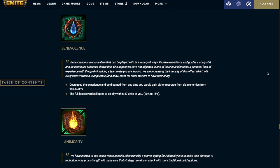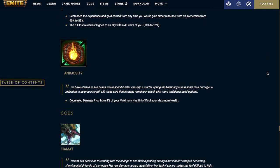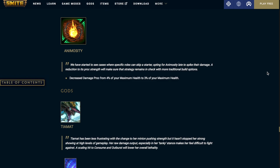Benevolence decreases the experience and gold earned from slain enemies from 90% to 85%, though the full lost reward still goes to any ally within 40 units of you — so that's effectively getting buffed from 10% to 15%. Animosity decreases the damage proc from 4% of your maximum health to 3% of your maximum health.